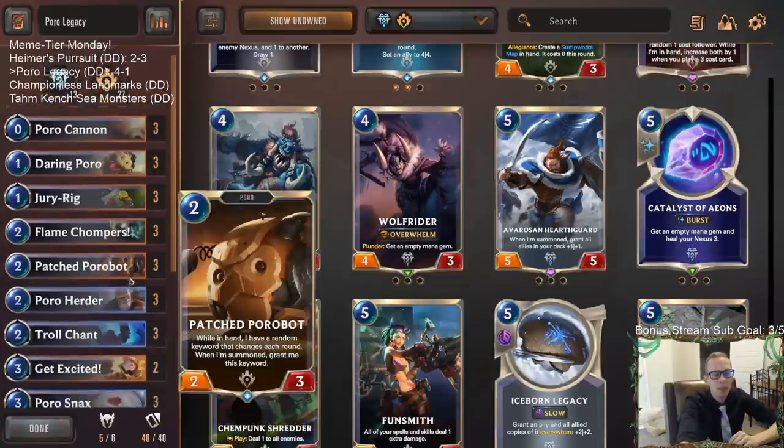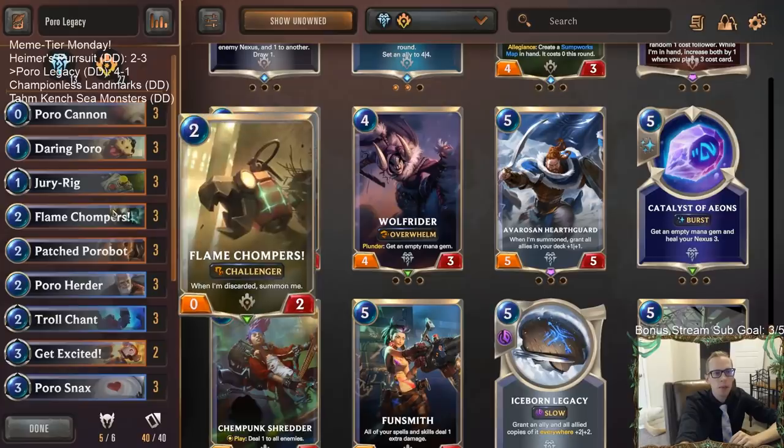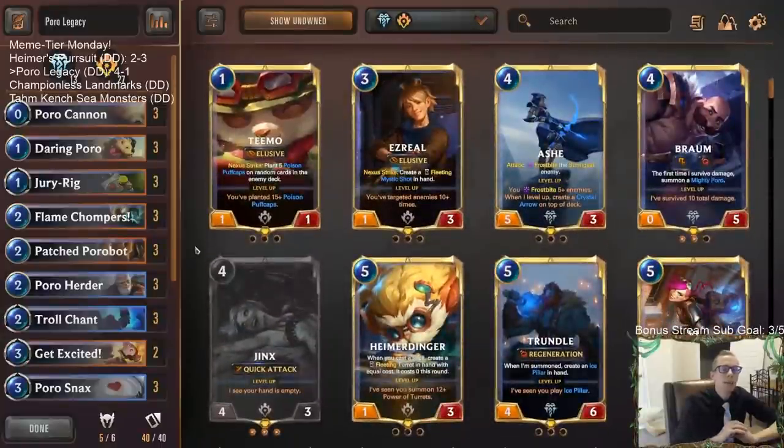We didn't play a single Braum in any of those games — Braum's probably not necessary, flame chompers not necessary either. Anyway, for those watching later on YouTube, hit that like button and feel free to leave comments about the poro legacy deck or any Meme Tier Monday ideas for next week. Thank you so much for watching and I'll see you for the next video.